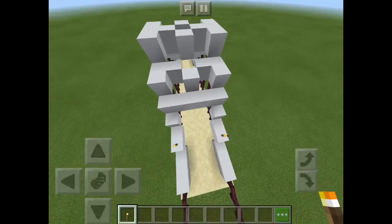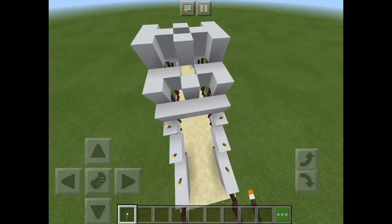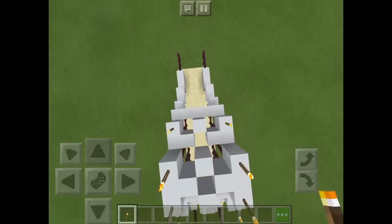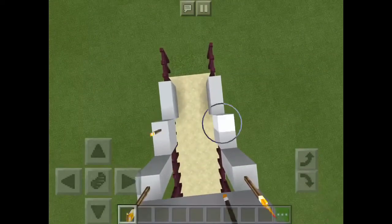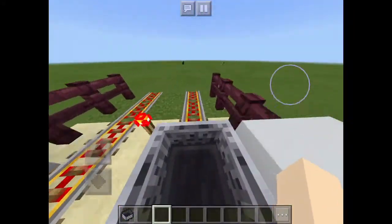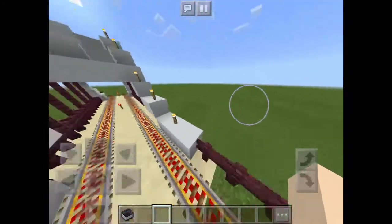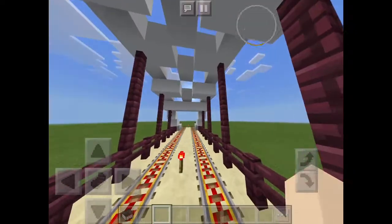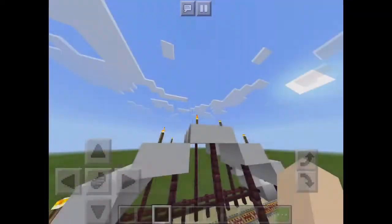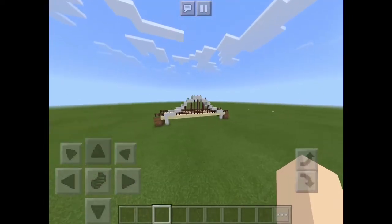If you want to, you can add decorations like torches — torches are really the best option for making it light up at night. Now here's the test ride on it. So far it looks really good, and I gotta say I'm pretty proud of the bridge I just built for you guys. So that'll be it.